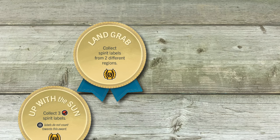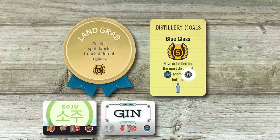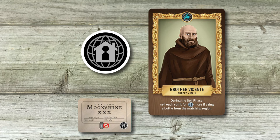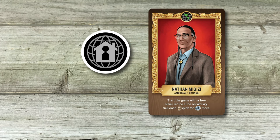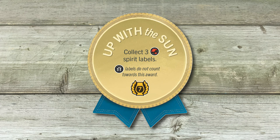Some of the private and public goals play around with locality. This one gives you points for collecting two labels from different regions — so you can distill a batch of soju and a barrel of gin. This symbol matches whichever region your distiller is from. If your distiller is European and you brew some moonshine, you've made European moonshine. If your character is from the Americas and you make whiskey, that's where the whiskey is from too. But most of the spirit awards that have you collecting regional labels exclude this homegrown symbol. It's the same story with the empty bottles you collect — if the bottle has this symbol on it, the bottle is from your distiller's region for the purposes of winning awards and earning a bottle collection bonus at the end of the game.